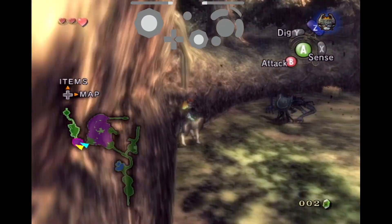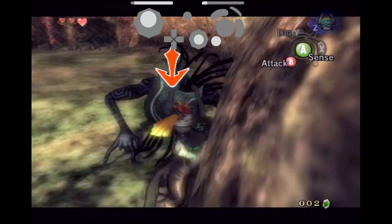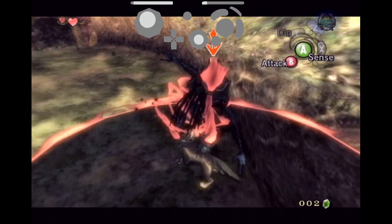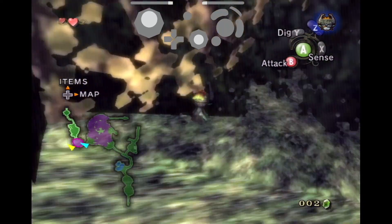Welcome to my guide on how to get Early Master Sword, also known as EMS. EMS is a trick where we use Midna's charge attack on this shadow beast here to do what's known as a super jump. A well-timed super jump will place us out of bounds, allowing us to enter the Sacred Grove earlier than usual.